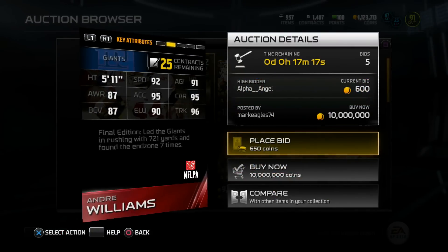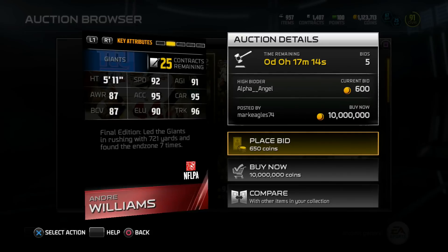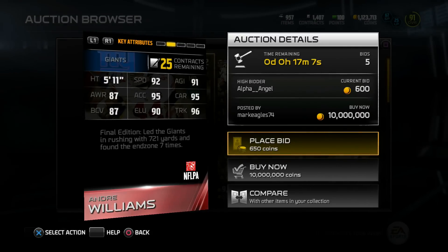Next up we got Andre Williams coming in at 92 overall as well - 5'11", 92 speed, 95 carry, 96 truck, and 87 ball carrier vision. Final Edition led the Giants in rushing with 721 yards and found the end zone seven times.